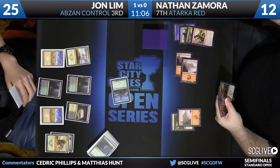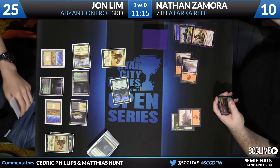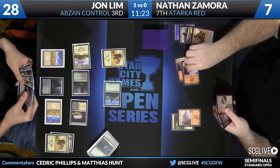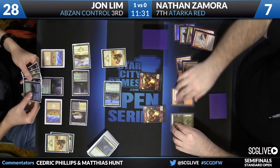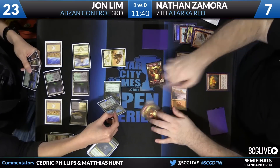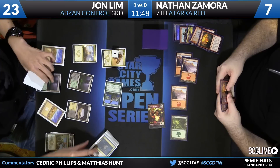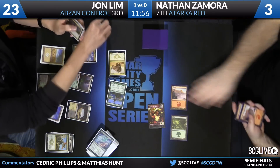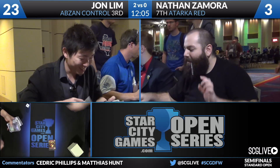Jon hasn't really taken too much damage, and he might end the game with Drown in Sorrow still in hand. There's a Rhino — Nathan down to seven, six points of damage on Jon's side. There's a Dragon Fodder. Jon's draw just came together perfectly this game — that happens, that's all part of it. There's nothing you can do; shrug your shoulders. Zamora concedes, targeting himself with Stoke the Flames. Zamora down to three off Dromoka's Command. Jon Lim wins this game and match over Nathan Zamora, with Abzan Control moving on to the finals.